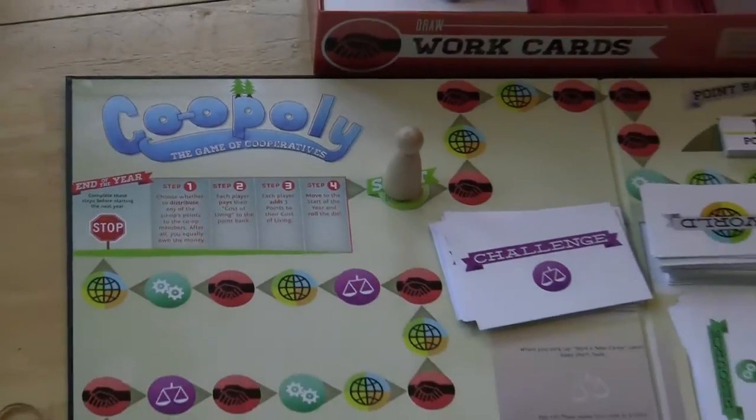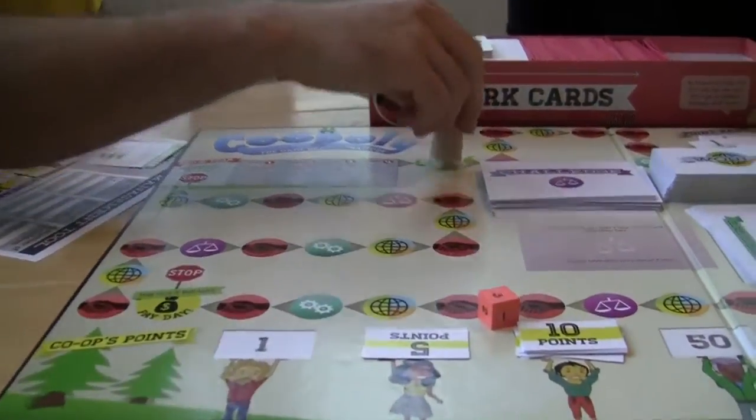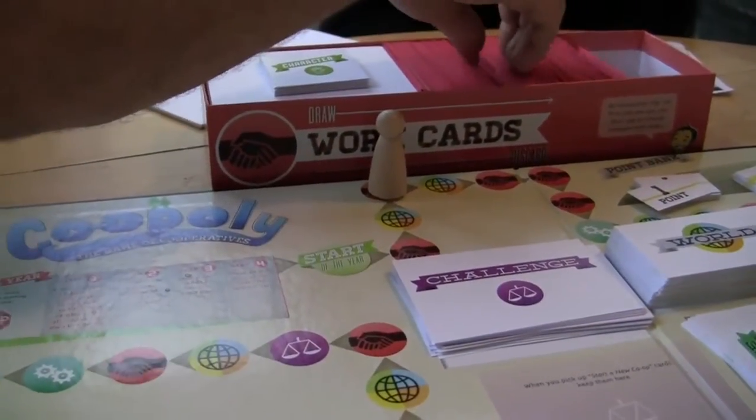Beginning at the start of the year space, players take turns rolling the die and moving the game piece around the board. When you stop at a space, pick up the corresponding card and follow the instructions.